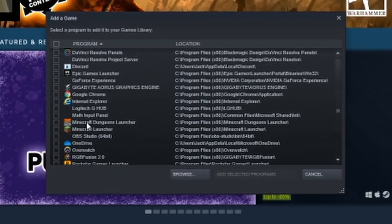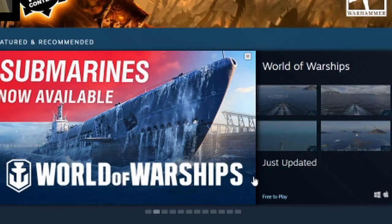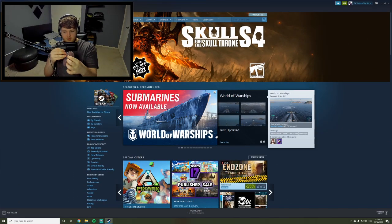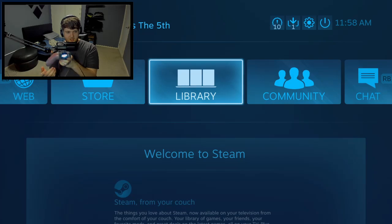Scroll down until you see Minecraft Dungeons launcher, press the tick, and click 'Add to Selected Programs'. Now you want to plug in your controller to your PC and press the PS button — that's this button right here.